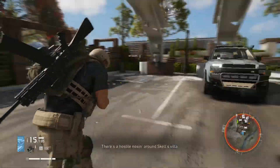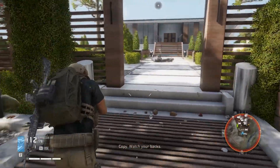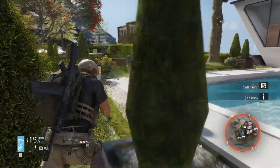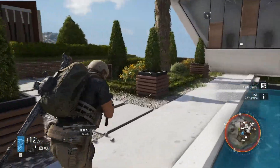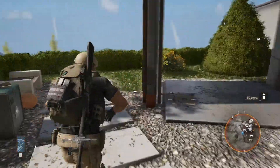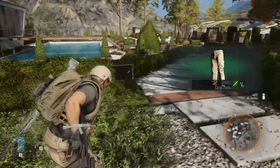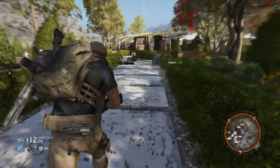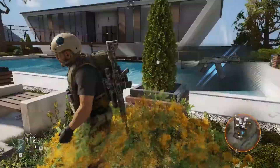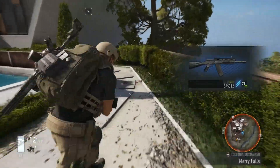Then we get a loot-up — there's gonna be so much good stuff here. Gonna pull out our SASG-12. I believe this is a shotgun; I haven't even used this weapon yet. Look at those upgraded pants — 72, that's awesome for us. We'll loot the crate. Look at all this stuff we have about to — if you look on the mini-map, there's so much good stuff we're about to get. There's another one — yeah, it's a shotgun.